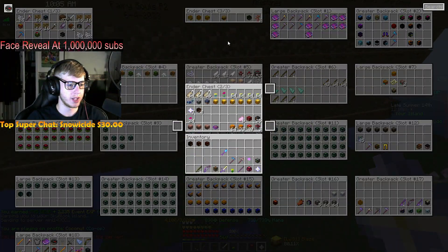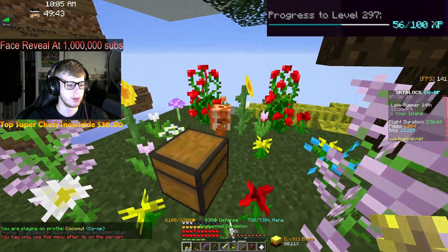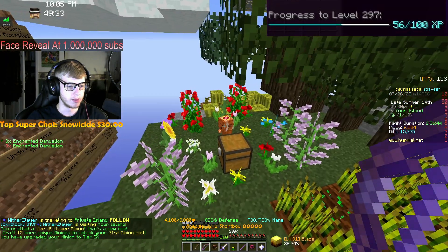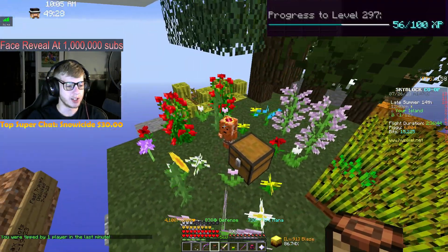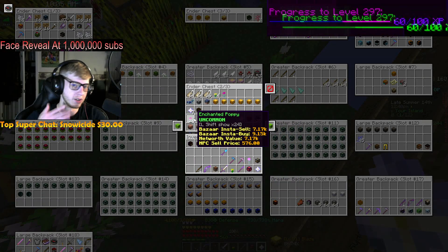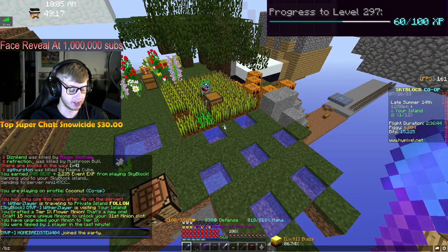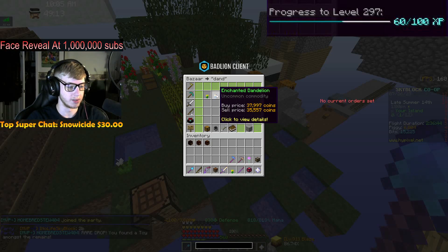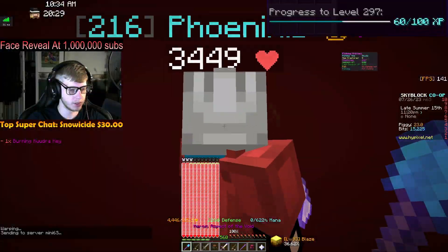Our flower minion made enough flowers to level himself up, so we now have four stacks of enchanted dandelions which we can use to upgrade him to a tier 9 minion. There we go - tier 9 flower minion! We've only got two or three more levels to go. We need eight stacks of enchanted dandelions, then we'll use enchanted poppies to get to tier 11 and 12.